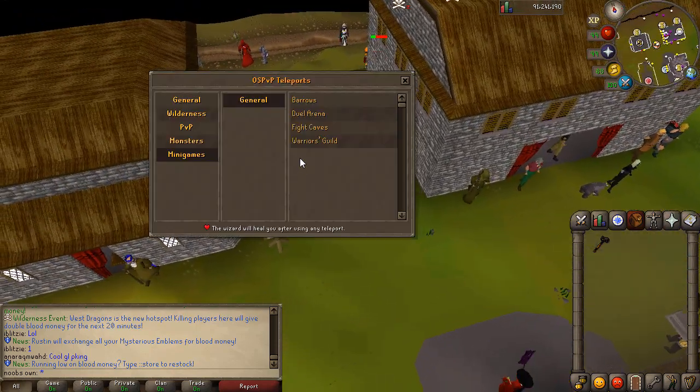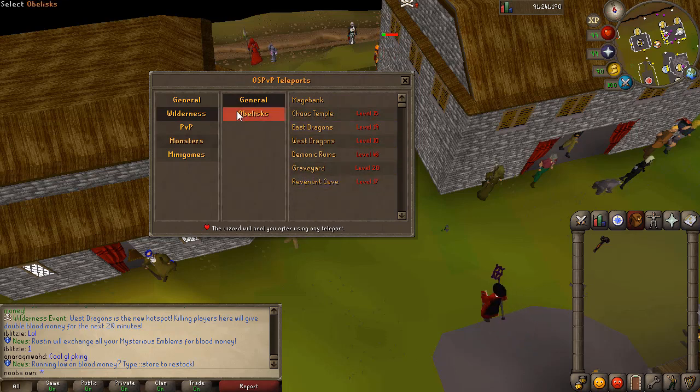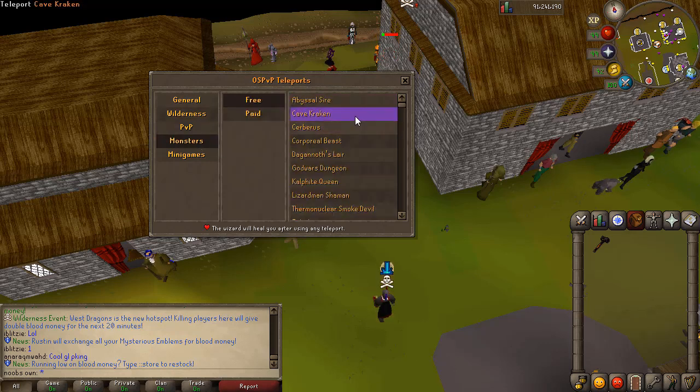Right here you have the teleport wizard. If you have a look, there are a bunch of teleports in the general section, mainly places that you can go to for PVM and stuff. Then you have, of course, the wilderness teleports. Even the obelisk teleports right here, as you can see. Then you have some more PVP teleports. So you have instances, for example, you can go to Camelot which will then turn into a PVP zone. Same with Edgeville, Falador and Lumbridge.